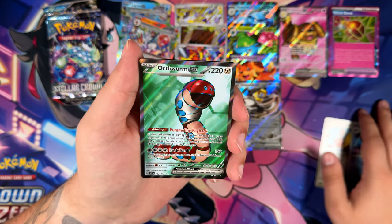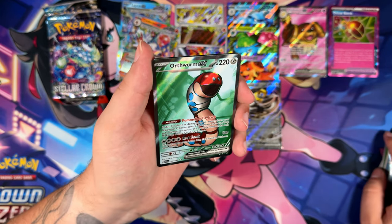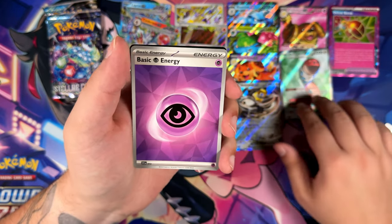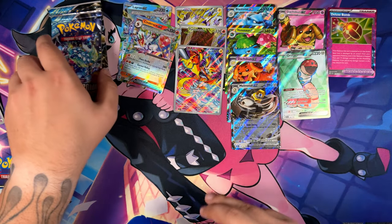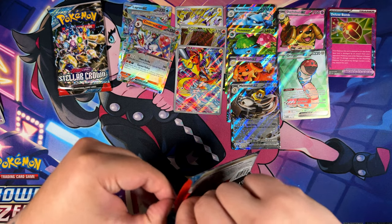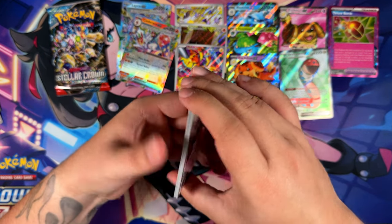Here we go — the Earthworm! What a surprise — I've pulled this one in my ETB opening as well. Hey, at least we get a second Full Art! So that's not too shabby. We get a second Full Art — maybe we can get a second Ace Spec card as well. That would be very nice.